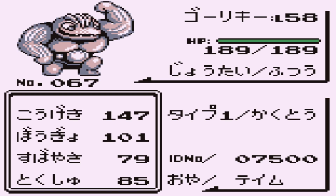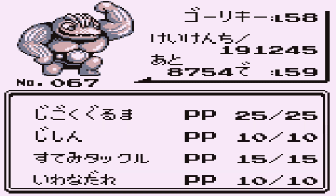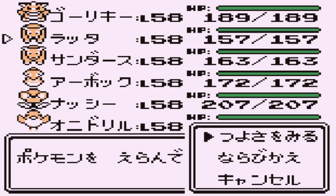First up, my Machoke — just like in Japanese Green where I had a not fully evolved one because it's not randomized. My Machoke has submission, earthquake, double-edge, and rock slide. I was thinking about fire blast, but I don't think I'm going to bother with that for the Elite Four, because the Elite Four doesn't have anything really weak to fire.